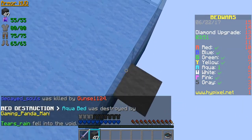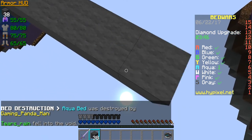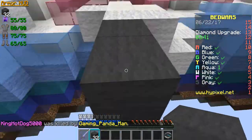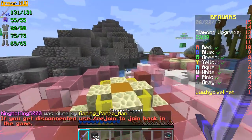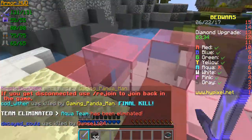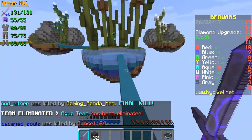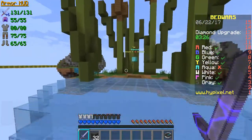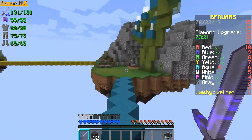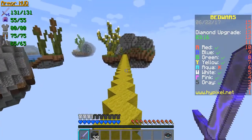Aqua is gone and he's still alive but his bed is gone. We arrived at the middle very fast. Let's see if there are any emeralds — no, there aren't. I'll just give it a try and go to Yellow because I can see his bed is only made of wool.